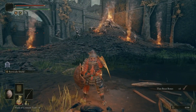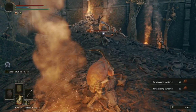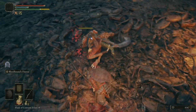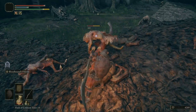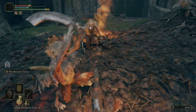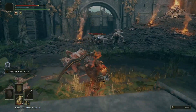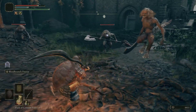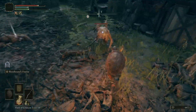I'm going to approach this pile from the back. There's a bunch of smoldering butterflies in this area too, which are great for crafting fire grease. If you approach this area from the back, it'll keep all of these from aggroing on you at the same time. I've got about four of them on me, but that's okay.